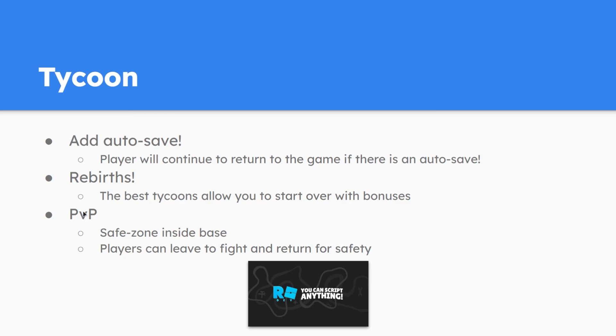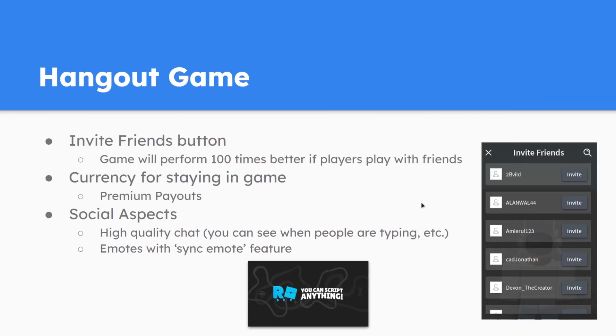The next thing to add to the Tycoon is PvP. The Tycoon will have two areas: one is the player's base — the safe zone — and players can also leave their base to enter the PvP area, then return to their base for safety. Make sure there are weapons the players can buy inside their base.